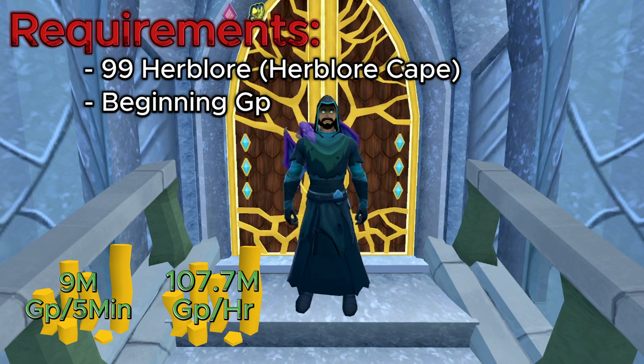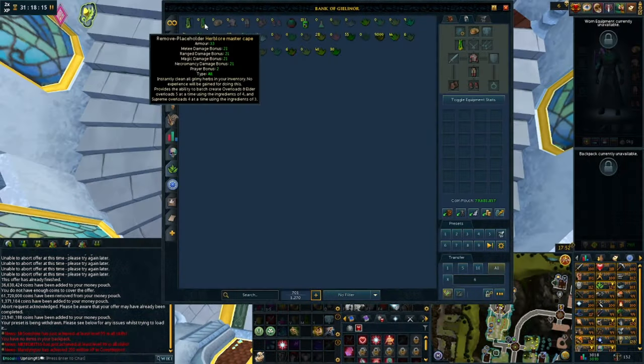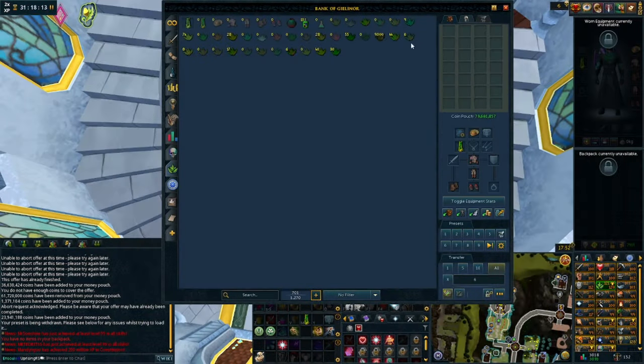For your pure profits, you're going to be looking at about 9 million GP per five minutes, which is equivalent to 107.7 million GP per hour. I'm going to explain that a little bit later in this video. First things first, you're going to need to make a bank preset.